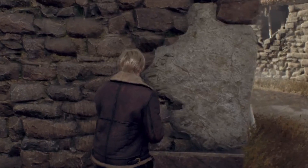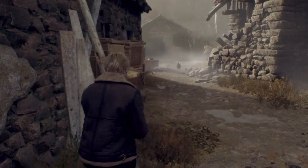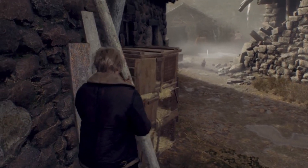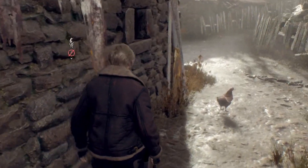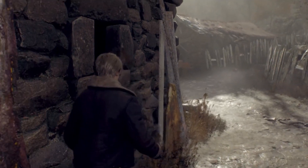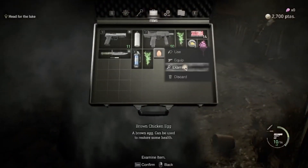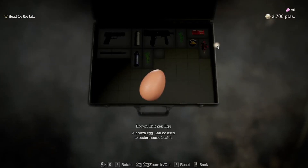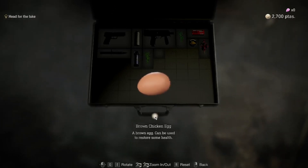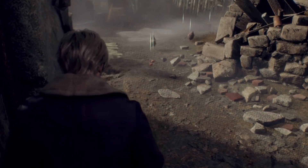Number 6: the chickens lay eggs if you wait a while before alerting Ganados to your presence. You can use the eggs to heal.